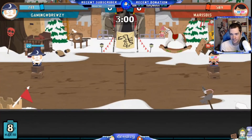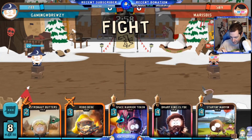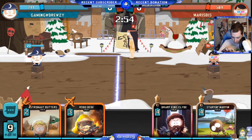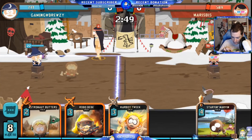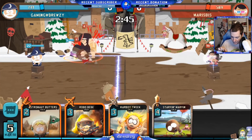Alright, next up is Marie's Biz — only a level 19 new kid, that's unfortunate. What is he doing up here? Alright, he's going to go with Pocahontas Randy — that's classic. Some Dwarf King Clyde in here before he gets that Indian out.